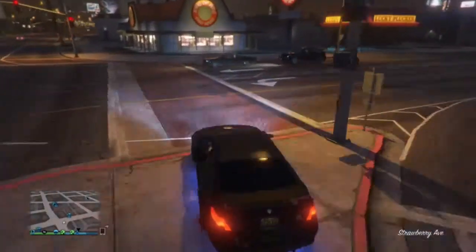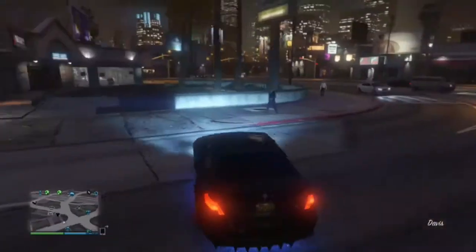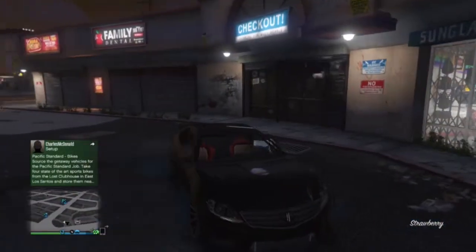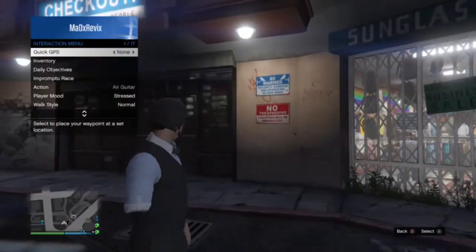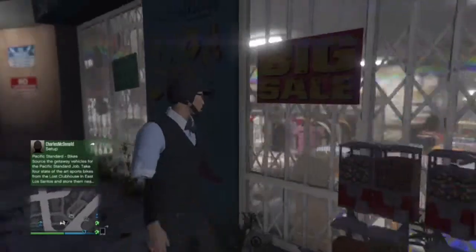First thing you guys are going to do is make your way over to a clothes store — doesn't matter what clothes store it is, it can be any one in Los Santos. This is how it's going to look — as you can see I've got no arms, it looks quite sick.